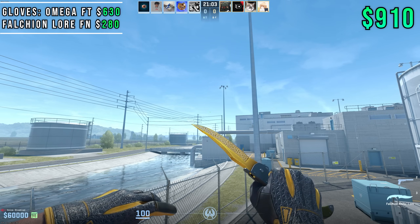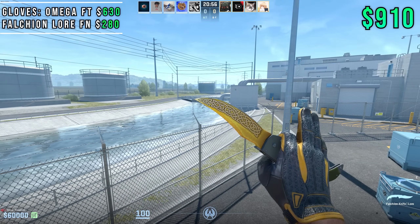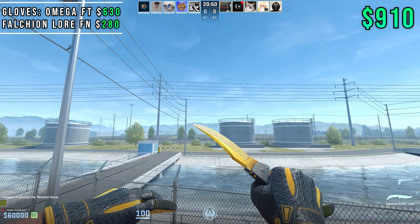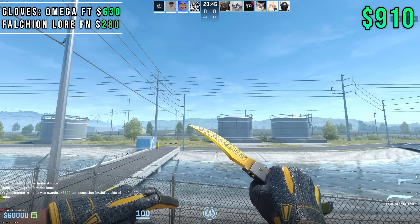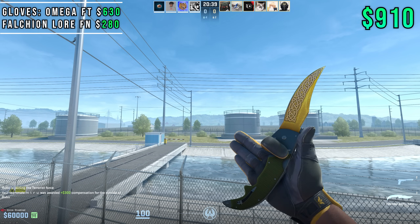Our first combo is coming in at around $910 total, and we're going to be rocking the Omega Fuel Tested gloves with a Falchion Lure in Factory New. So first off, Omega gloves in CS2 have this nice shiny look to them — they pop with the yellow. You might be wondering why did I go so heavy on the glove price versus the knife? Well, I think these two just match incredibly well.